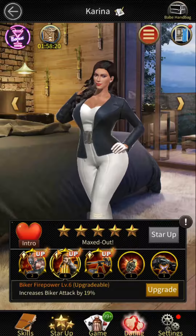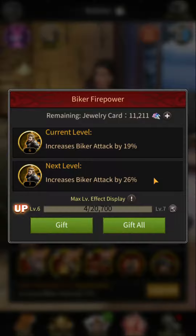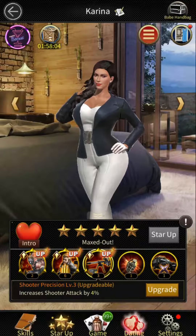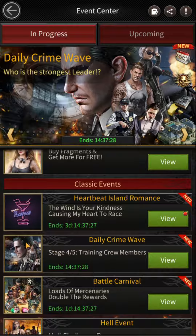We all know that jewelry cards are required to upgrade babe skills. A few babe skills are crime ops capacity, biker charge damage, biker attack, booker attack, etc. To upgrade these skills we need a lot of jewelry cards. So let's see how we can use less jewelry card to upgrade these skills.